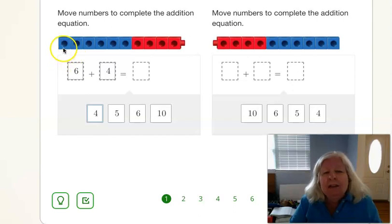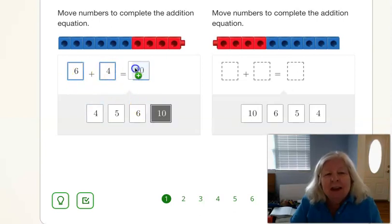And then how many all together? Six plus four equals how many? Six, seven, eight, nine, ten. It equals ten.